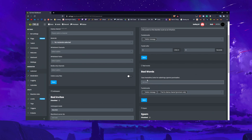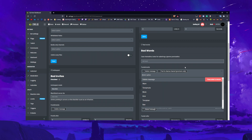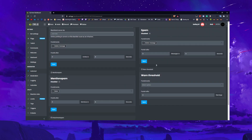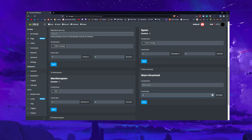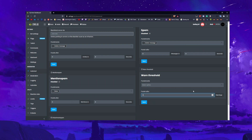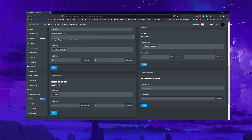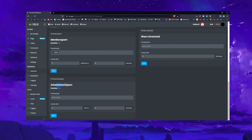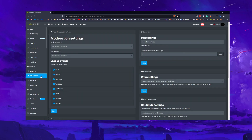Bad words and spam are self-explanatory — add your words and it will delete them, and you can choose the punishment. For spam, the warning threshold means that after a certain number of warnings — say five — you can then temp mute them for however long, or select whichever punishment fits your situation and server. Mention spam covers when someone spams at everyone or at a load of people. Attachments are also self-explanatory.